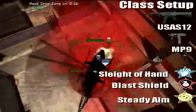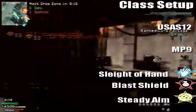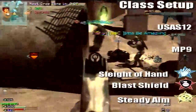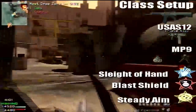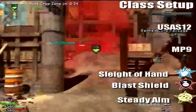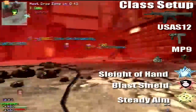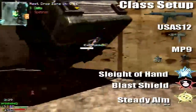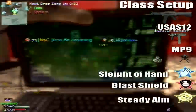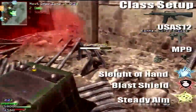Blast Shield is important because when you're covering your Drop Zone, you're going to need protection against grenades. In this game I survive a few grenades because of Blast Shield — it's an awesome perk in Drop Zone. Steady Aim is pretty much mandatory on all shotguns, because you're going to spray with a shotgun. The only time you'll see me aiming down the sights with a shotgun is when the enemy doesn't see me.